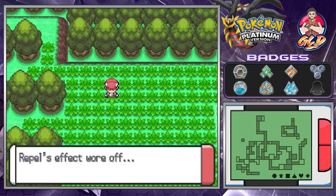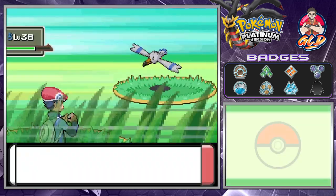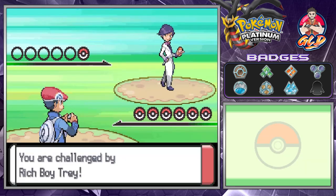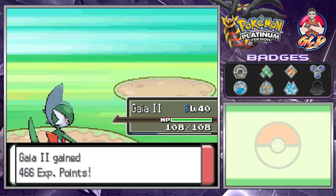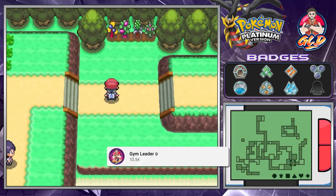The Repel has gone off, so let's not battle the wild Pokemon and instead battle all these trainers. Let's go with Petal Dance and Brick Break for the win, and just like that we win a lot of money.